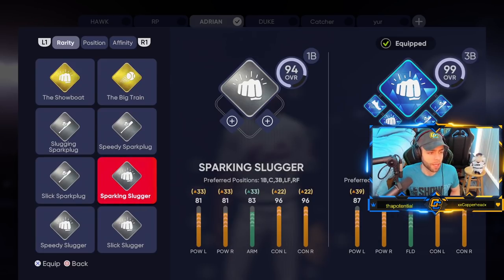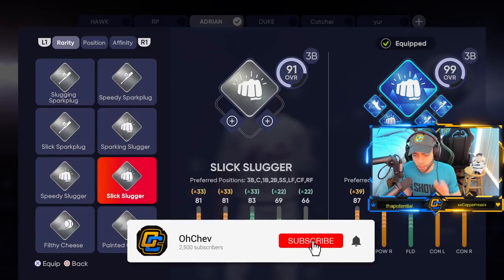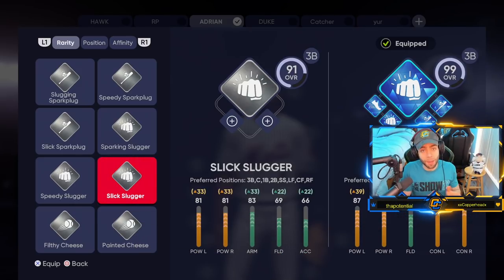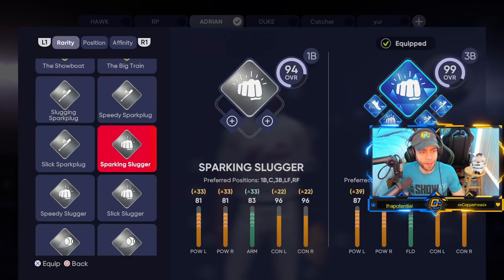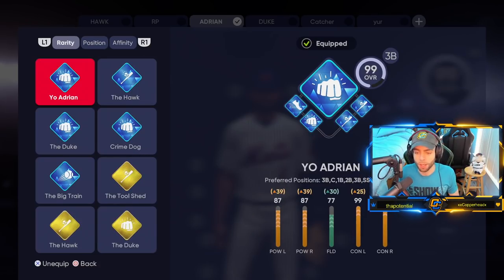The path you take is: start with Slugger, then pick Slick Slugger as your next archetype. You pick Slugger first, grind it up, and when you get the silver archetype choice pack, you go into Diamond Dynasty inventory and open it there — then pick Slick Slugger and activate it. Grind that up, and the next one is literally called the Yo Adrian — a gold version. Grind that, do the program in Road to the Show, and you unlock the diamond Yo Adrian.